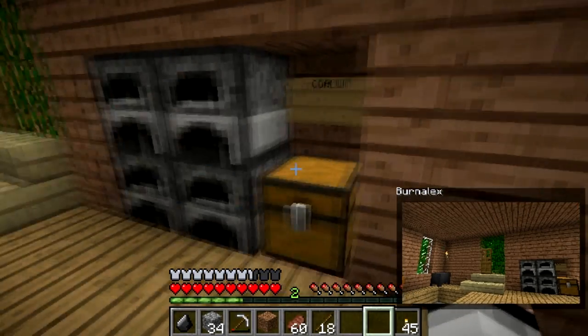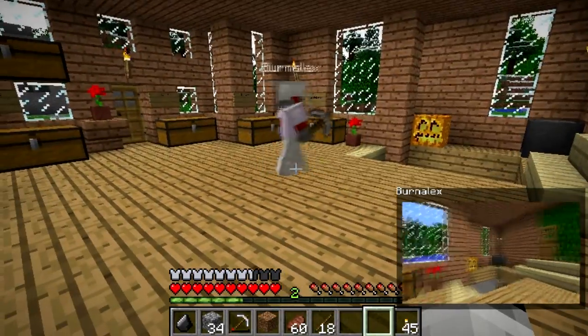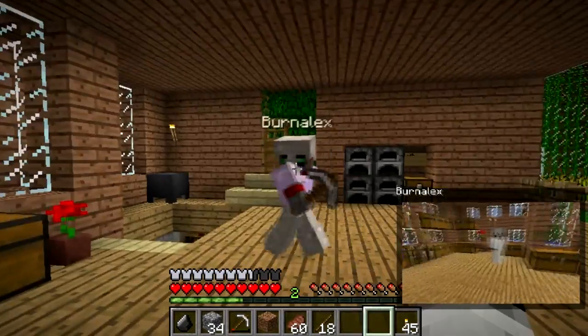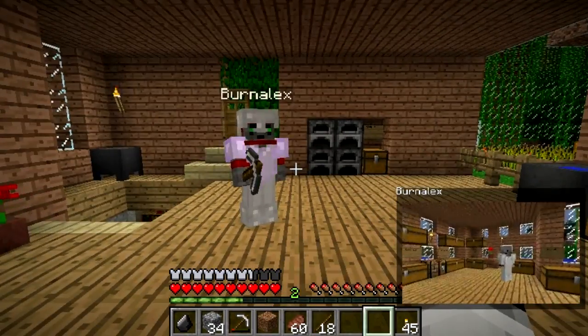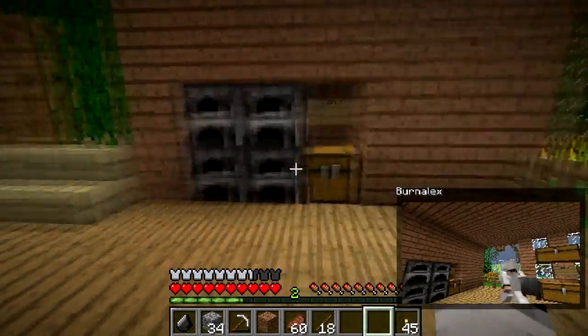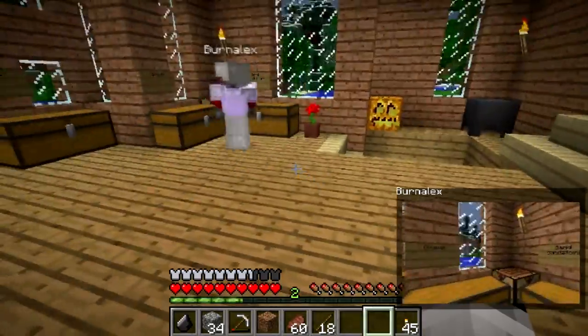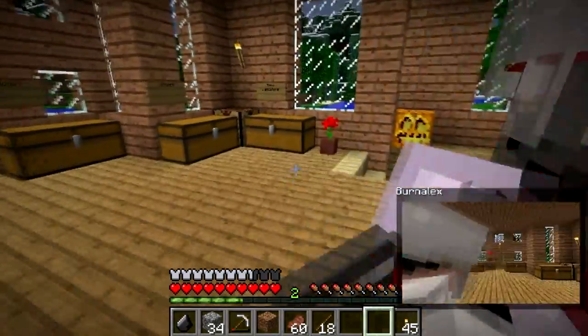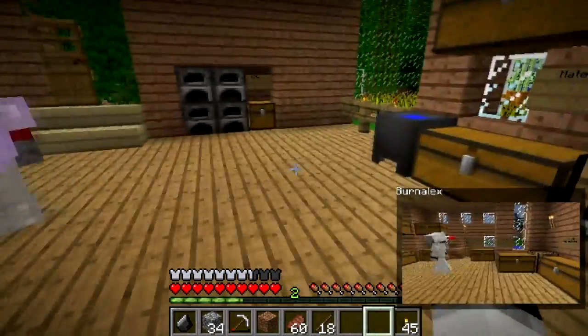Hey guys, what's up! I'm gonna show you guys another cool mod today. This mod is called the Buddy Cam mod for Minecraft 1.4.6. This mod allows you to see your friend's screen at the bottom right corner of your Minecraft game.